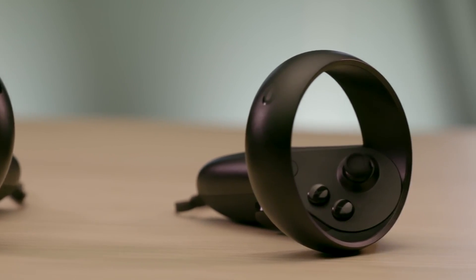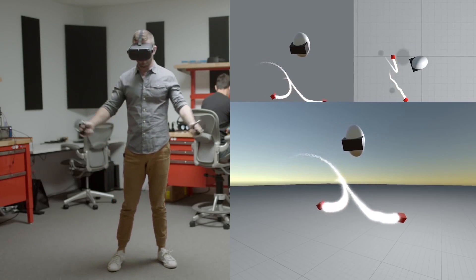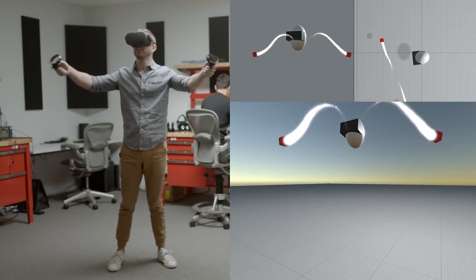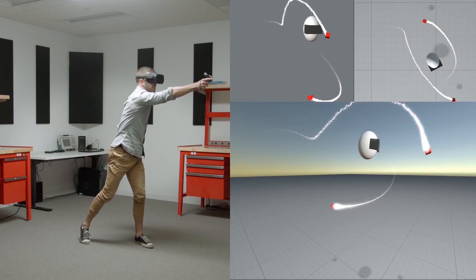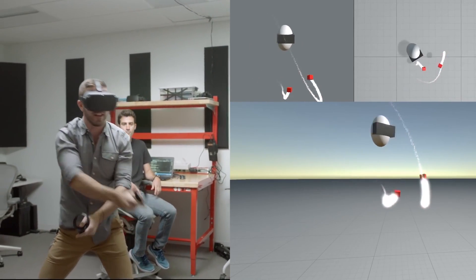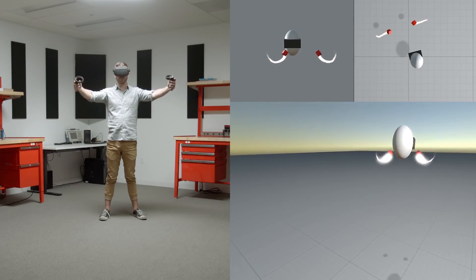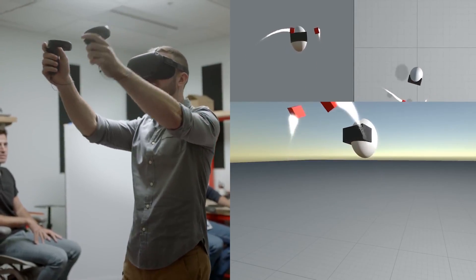The controllers feel almost identical to the Rift Touch controllers, although slightly smaller — though this wasn't a problem for my baby-sized hands. The main visual difference is the inverted ring containing the discreet infrared tracking. Both controllers have rumble haptic feedback and thumbsticks, which is a huge plus.